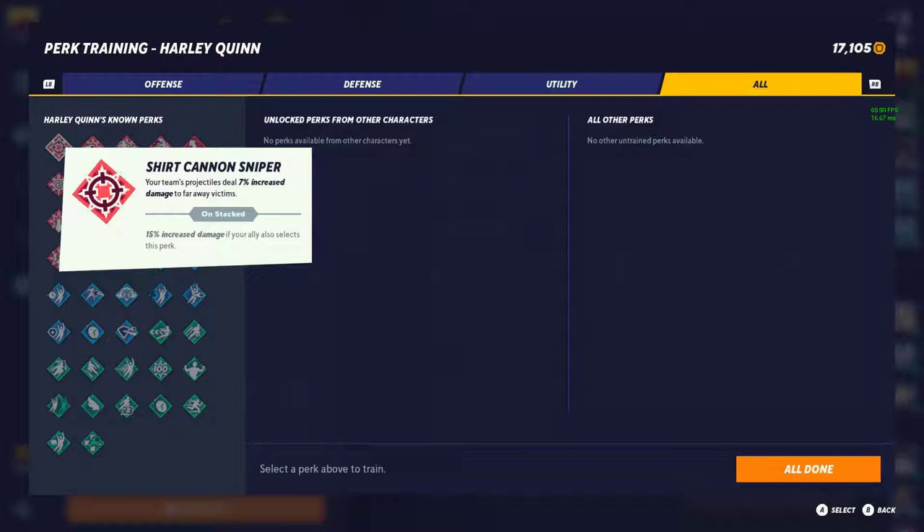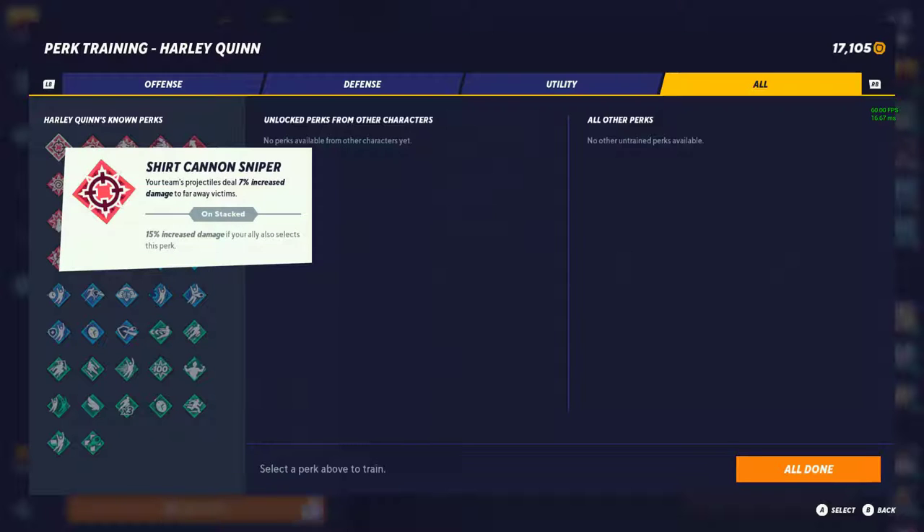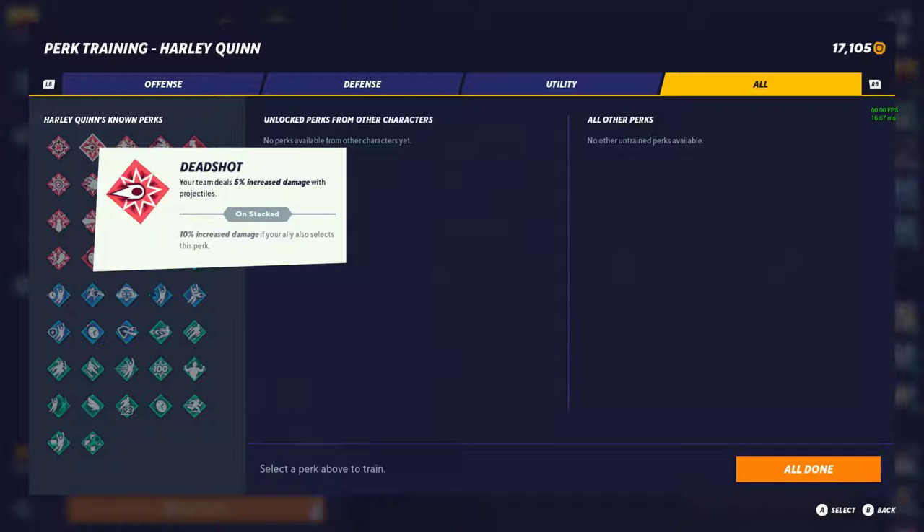The next perk is called Deadshot. Deadshot is a 5% increased damage with projectiles, 10% increased if your ally also runs it. Again, this is another perk for projectile characters such as Bugs, Rain Dog, Tom and Jerry, etc. Even though certain characters do have projectiles, it's not really recommended for them because you're not always using projectiles, so you're not really getting the best benefit out of it. I'd put this as a tier 2 perk.